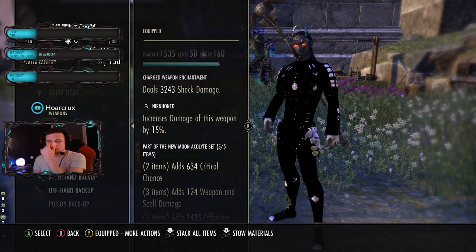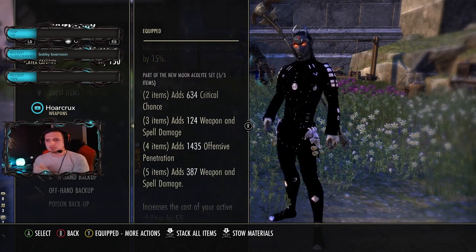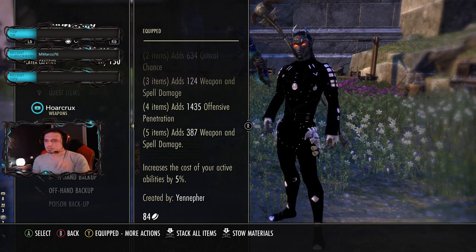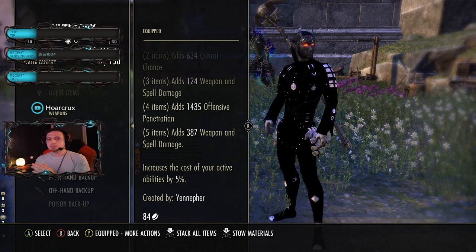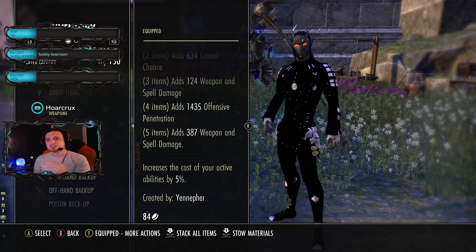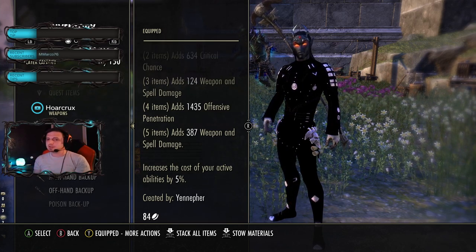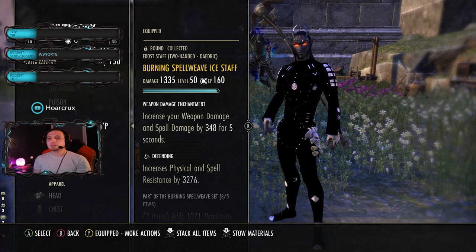On the front bar we are running New Moons Acolyte. We have a decent amount of crit, about 30%, so it does weapon damage, spell crits, gives you penetration, and at all times gives you a ton of spell damage. All proc sets are now based off your spell and weapon damage, which is a big mistake because there are builds that push 8000 spell and weapon damage. You can actually make proc sets hit 20–30% harder than last patch.